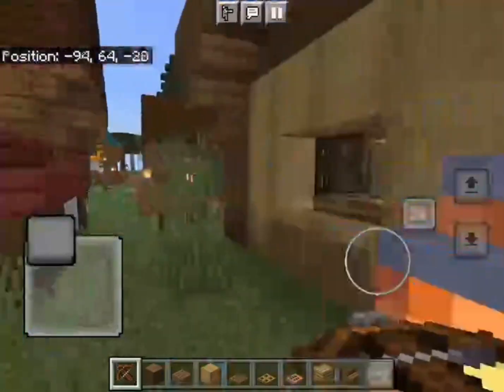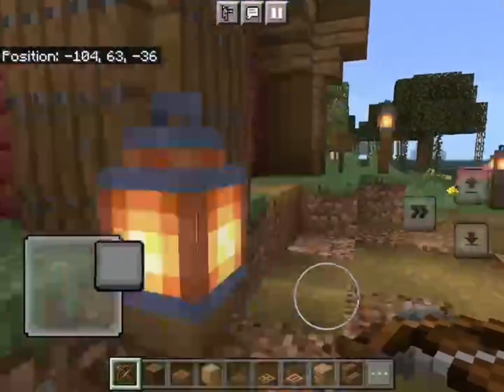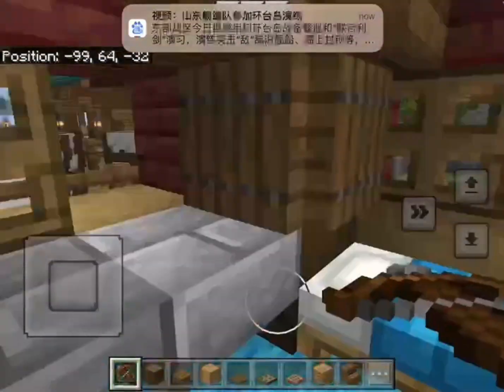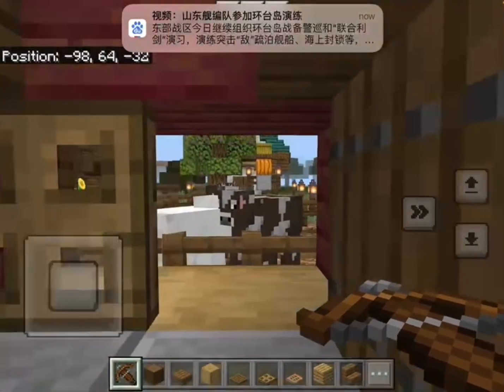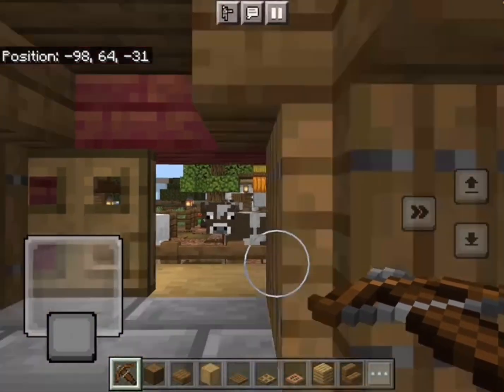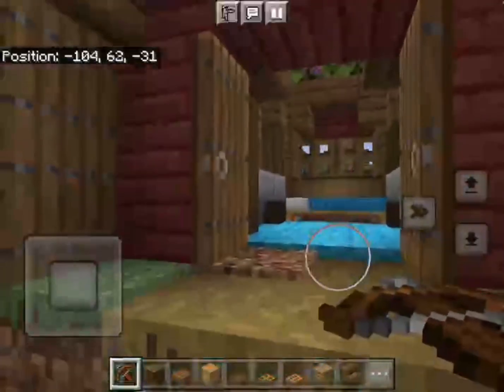Now let's move on to another building over here. This is the animal area and it is also pretty cool. You see we can overlook the animals from over here, and some of them have knives. Over here is our cute little interior again.